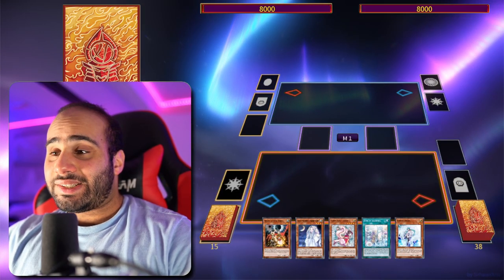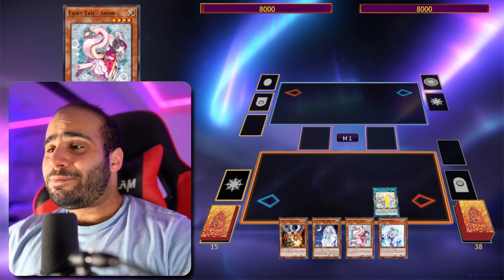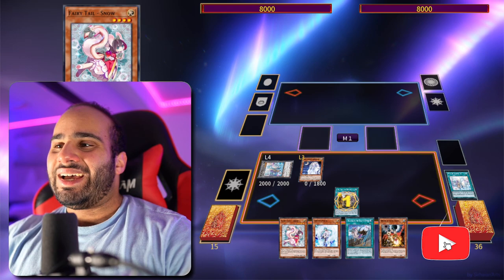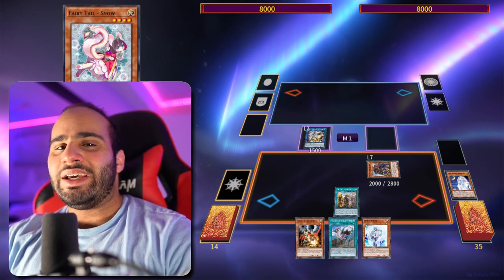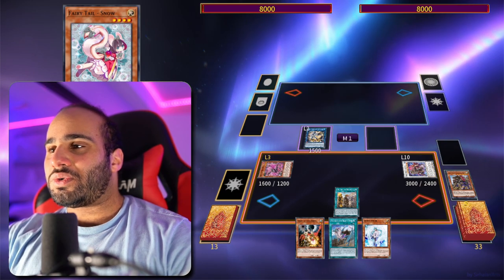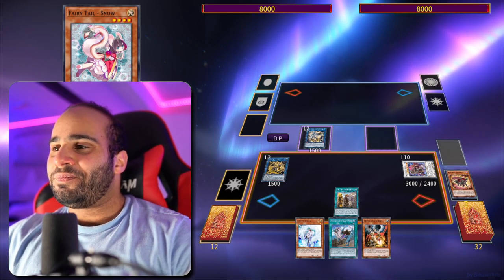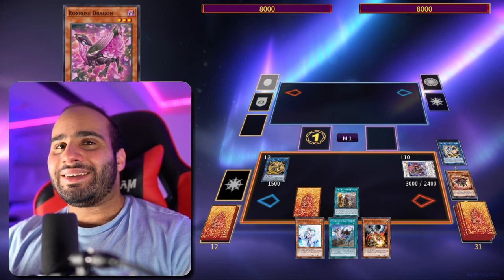Combo number three — I don't even have any starters but I can still do a lot with this hand. Three hand traps, Rite of Aramessia, and Fairy Tale Snow — not the best but definitely not the worst. Get the Brave Token with Journey of Destiny, normal summon a level 3 hand trap. I'm not pitching the Echo Spell right away because getting Fairy Tale Snow in the grave is more beneficial. Needle Fiber into Red Rose, summon Baroness using Red Rose and the Griffin Rider, summon Rocks Rose, and then Artifact Dagda.